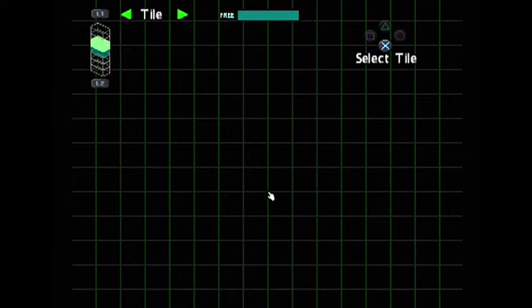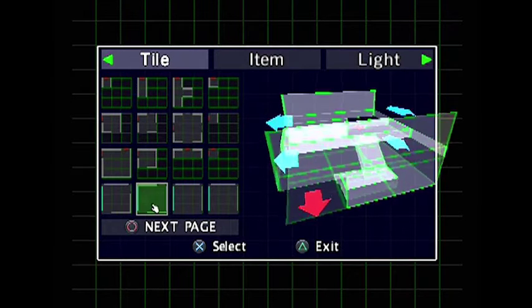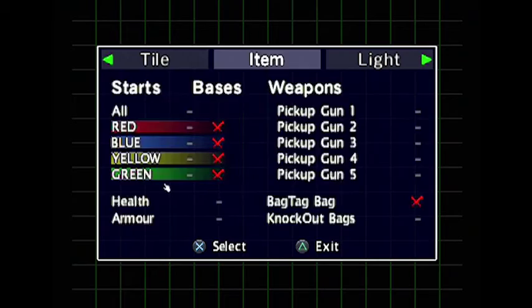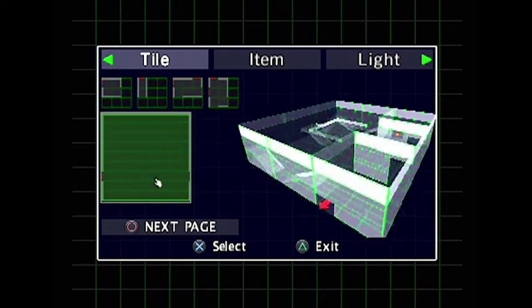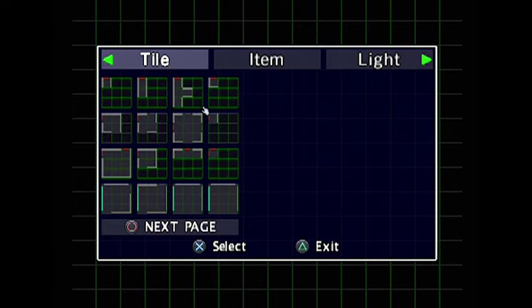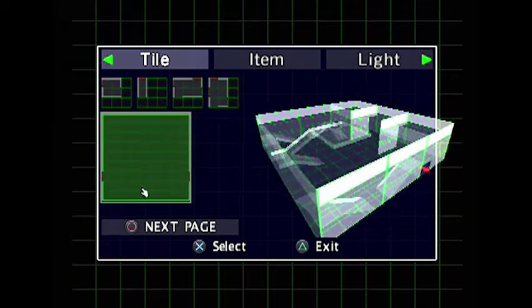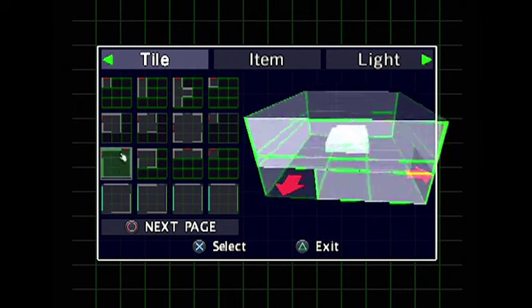We have L1 and L2 to go up and down levels. We have tiles to place, items to place, lights to place. Let's have a look — this is pretty much exactly the same as the later games, which is good, which is very good. I say that as it's definitely limited in the tiles — there's a lot less — but I'm sure it's still quite impressive for the first game.